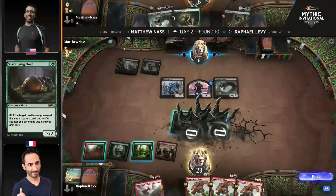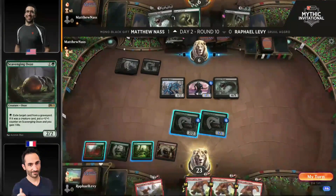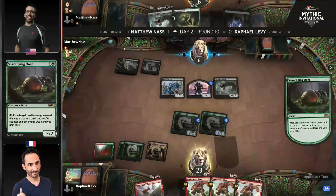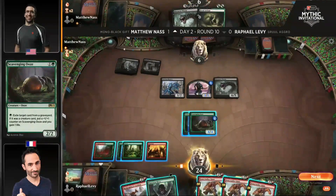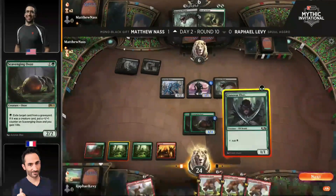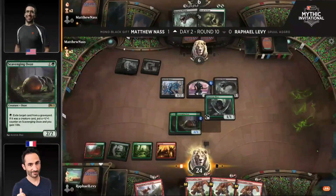It is definitely arguably one of the best cards in the format, depending on who you talk to. Some might think it's Muxus, some might think it's a couple of other cards. And Mayhem Devil has definitely stated its case this weekend as one of, if not the best card in Historic. But Phyrexian Tower — it's the best land in the format, I think that's inarguable. You just saw it enable an ahead-of-schedule Massacre Worm, which is going to change how Raph Levy has to play this game.